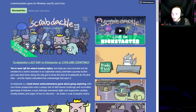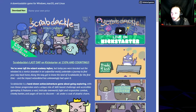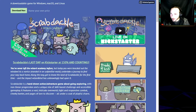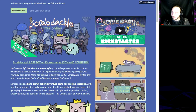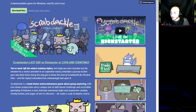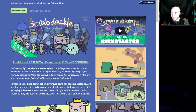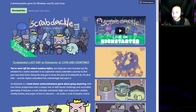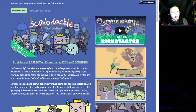You've never left the Wizard Academy before, but today you were knocked out the window. As a novice stranded in an unfamiliar world, undertake a journey to find your way back home. Along the way, get to know the land of Scrab Dackle for the first time and the impact Wizardkind has unknowingly had upon it. Scrab Dackle is a hand-drawn action/adventure game about going exploring, with non-linear progression and a unique mix of skill-based challenge and accessible gameplay. It features a vast, intricate overworld, tight and responsive combat, cheeky banter, and pages of lore to discover — all under a coat of playful charm.